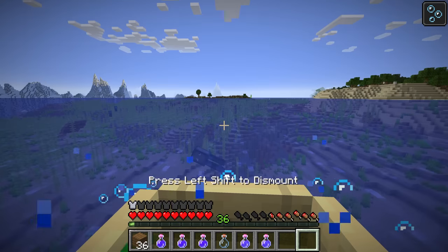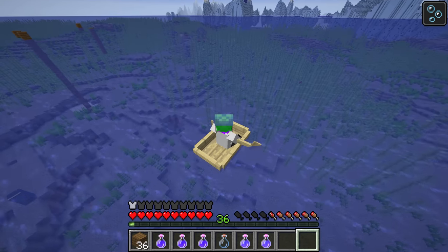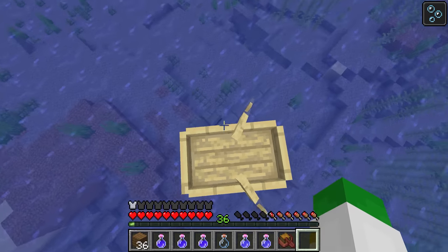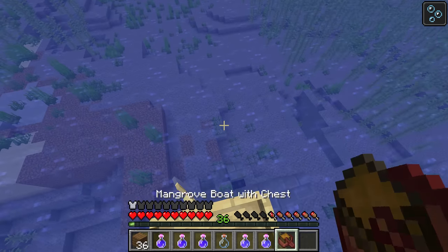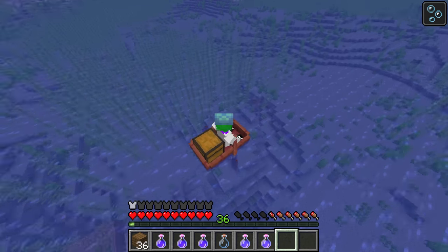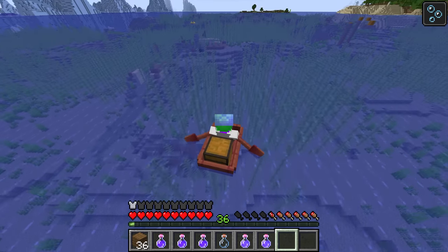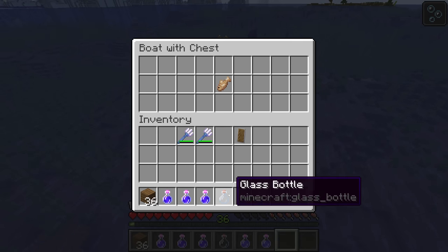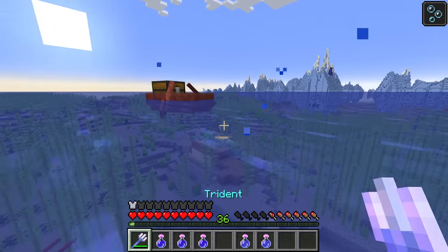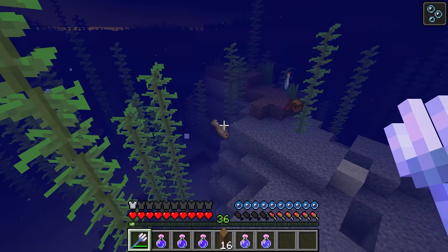Boats are a great tool for exploring the ocean, especially if you go into third person to get a good overhead view. But something even better is a boat with a chest. Having the chest boat from Minecraft 1.19 is definitely a useful way of having storage as you move around the ocean, maybe collecting treasures that you find. Just be aware of Trident Drowns, as those can destroy boats and then all your items will be all over the ocean floor.